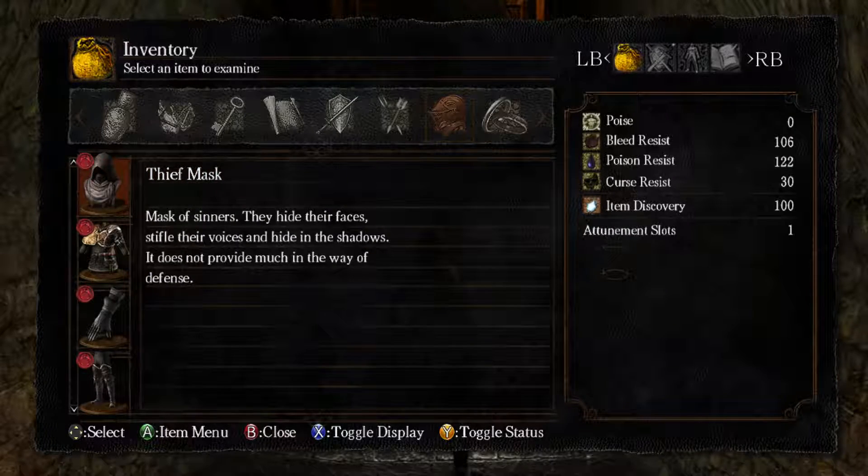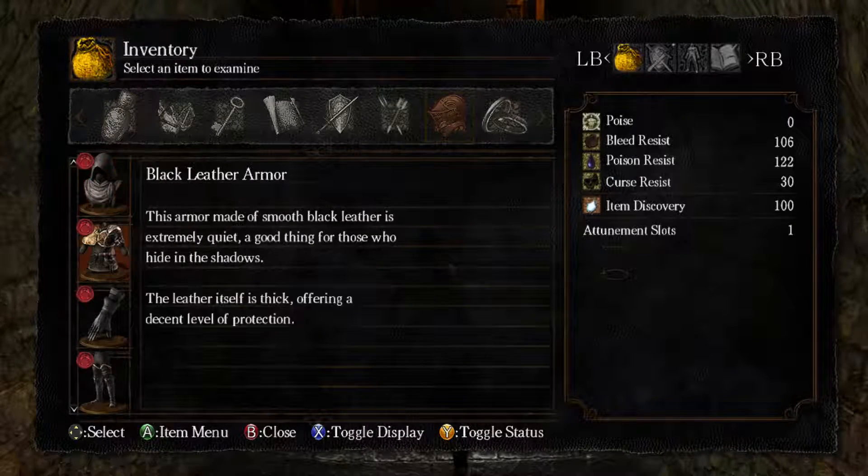And then of course we've got all of our thief stuff here. Thief mask — mask of sinners. They hide their faces, stifle their voices, and hide in the shadows. It does not provide much in the way of defence. But it's super agile, man — it's really light.